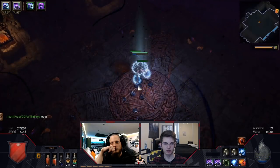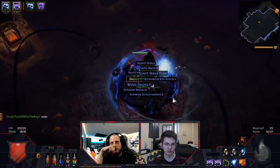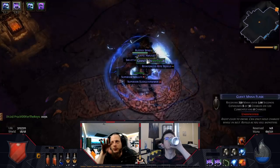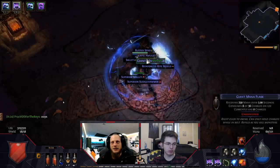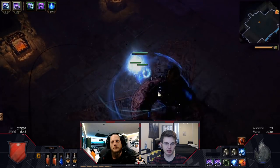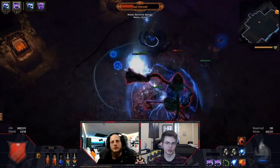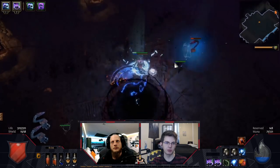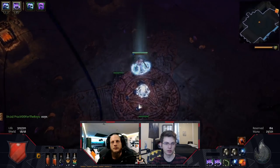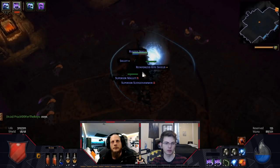Orb of Storms - same concept as Merveil. The Orb of Storms will proc and hit all the monsters, so you want to use it a little bit further out. I didn't position it quite correctly, so I didn't do quite as much as I wanted. I also didn't proc Arcane Surge from Flame Dash - if I did that, you would have died instantly. You can basically kill the Val Oversoul in one go. This is why the level 8 craft we did earlier is going to be useful, and I'm already prepared for a level 20 craft on the other one.